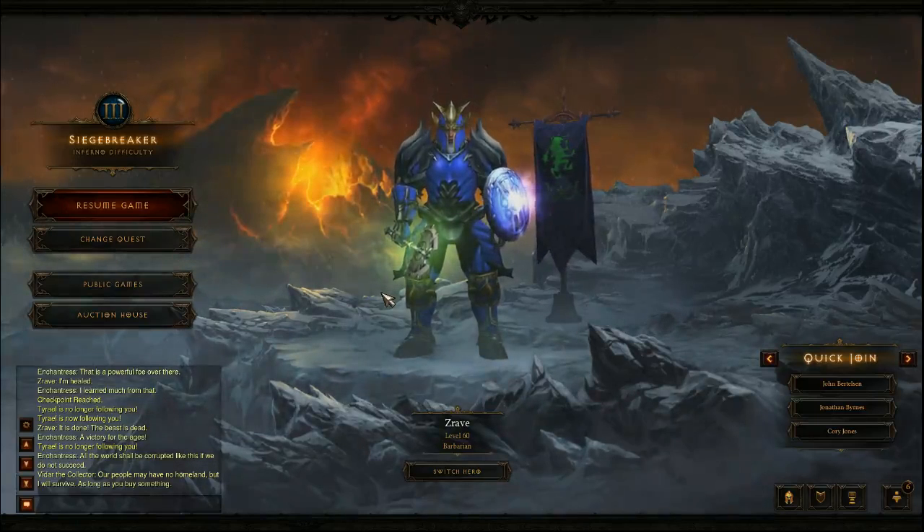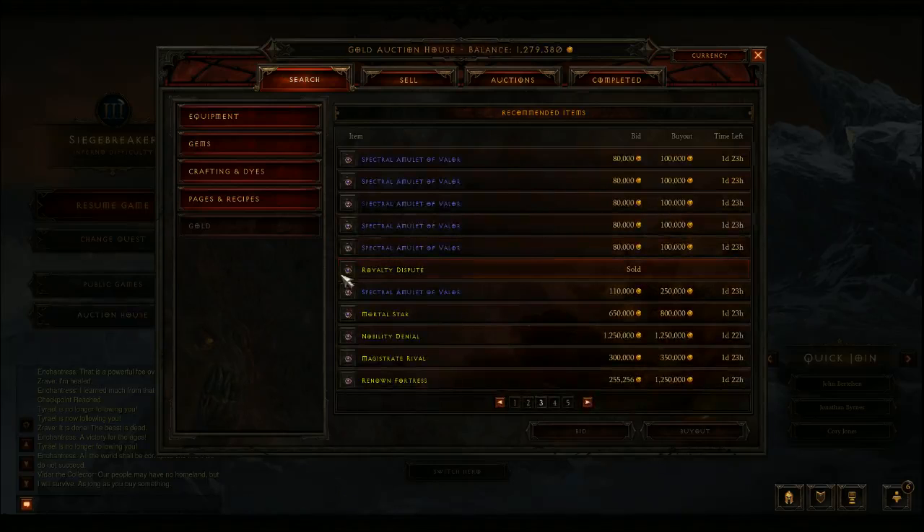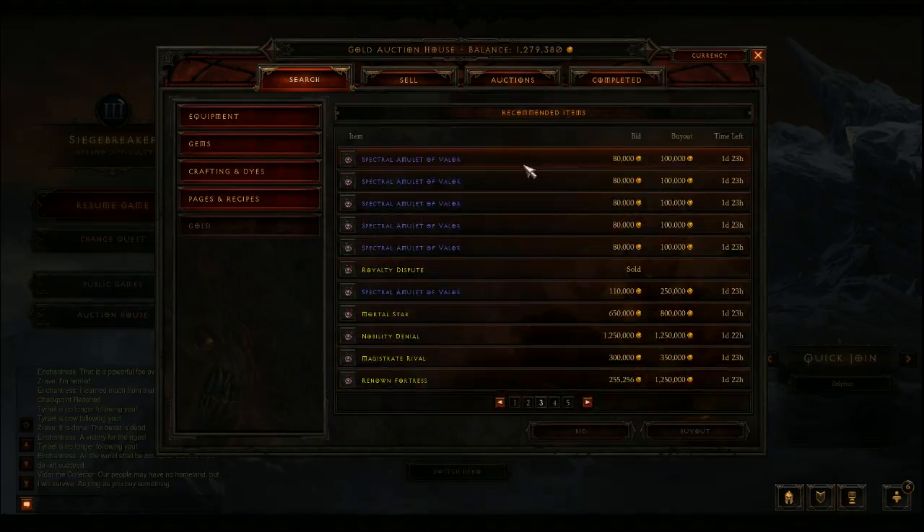But you don't have to do it that way because you can use the Auction House. Now, some people are saying the items that they want cost 6 million gold or something — well, you don't need those items just yet.